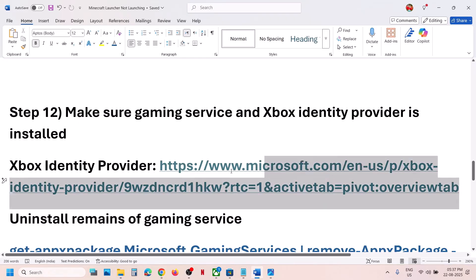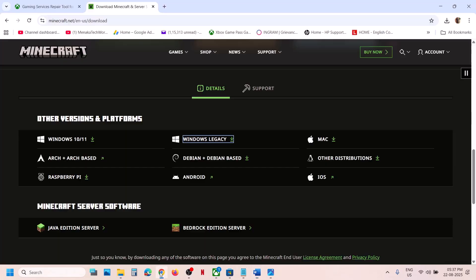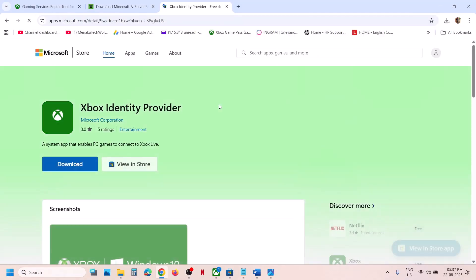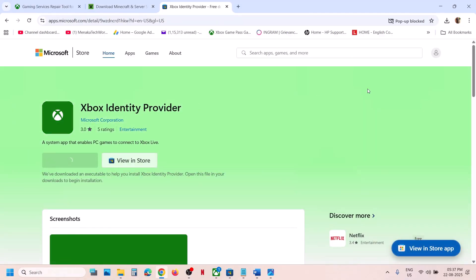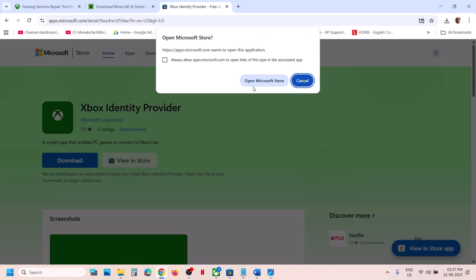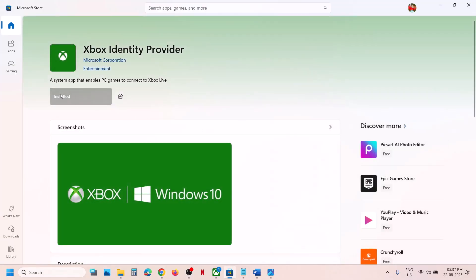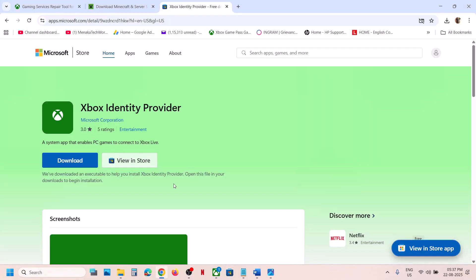If still not working, the next step is to install Xbox Identity Provider. Copy the link provided in the video description, open it in a browser, it will take you to the Microsoft website. Click on Download, then click on Open Microsoft Store. If it's not installed you will see an install button, a get option, or maybe an update option. Make sure you install or update it.